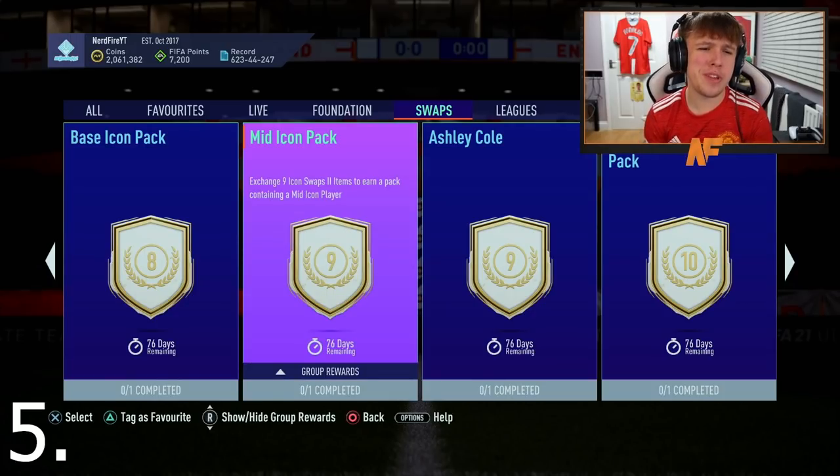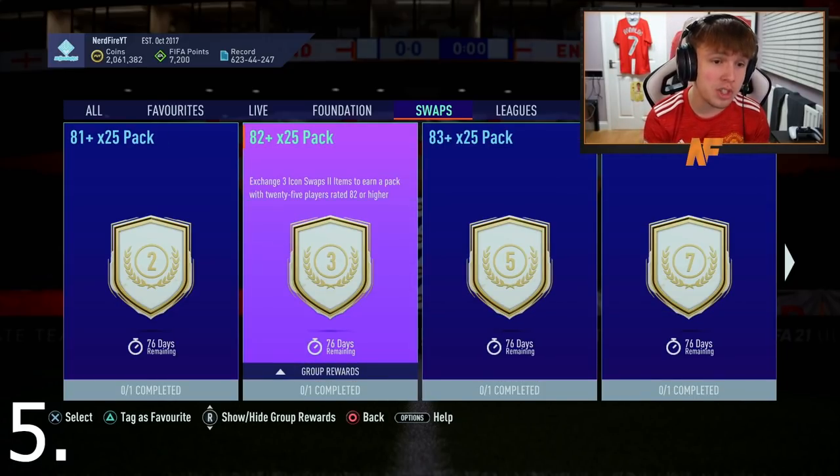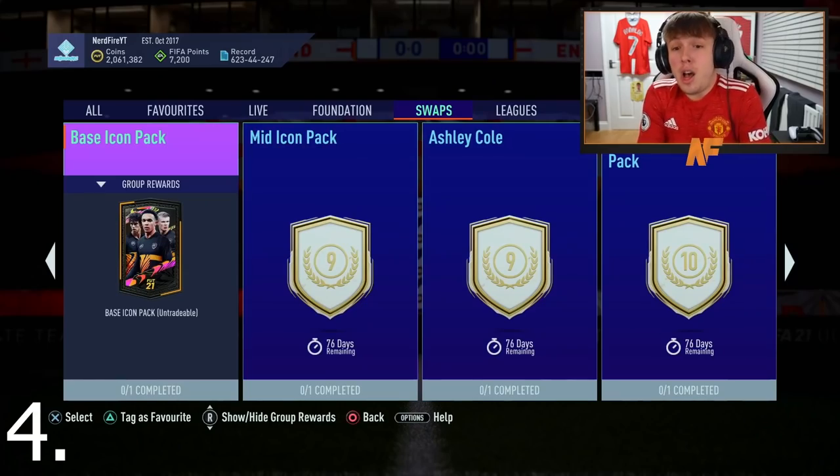At the halfway point, option 5 is the mid icon pack at nine tokens, and alongside it you can get the 83-plus times 25 and the 82-plus times 25 — two incredible fodder packs plus a mid icon. The players aren't that great in this icon swaps, so I think the pack options are definitely the best. You'll probably see that theme coming through my top 10.